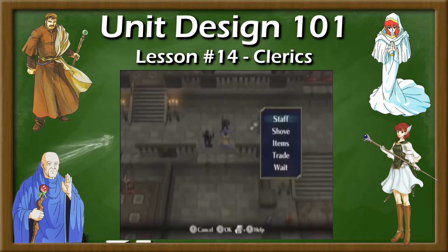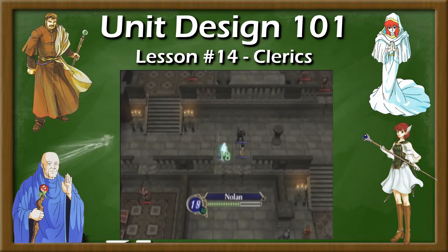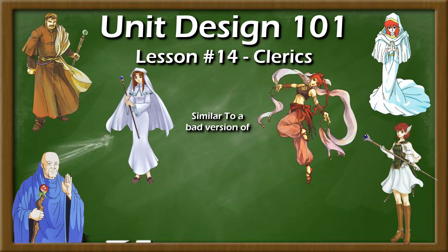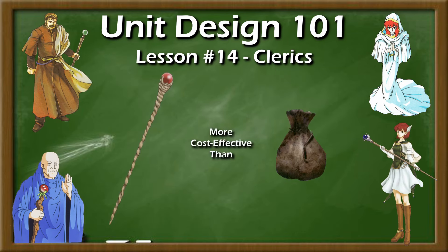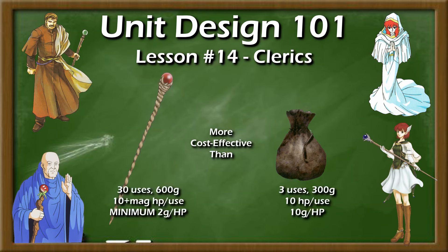Even in games where healing items are plentiful and powerful, like Radiant Dawn, a dedicated healer can still provide utility. Think of a dedicated heal bot as a bad dancer — they merely save turns that would otherwise be spent using a vulnerary or an elixir. In a pinch, getting a heal and killing a key target on player phase in the same turn can definitely be valuable. Heal staves are also much more gold efficient on average compared to consumable items. A GBA heal staff costs 600 gold and can be used 30 times, compared to a vulnerary's 300 gold price for only 3 uses. Even if the cleric has 0 magic, so both heal and vulnerary restore 10 hit points per use, the staff would be 5 times more gold efficient, in addition to being more inventory efficient and providing experience for the cleric.